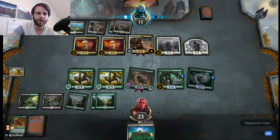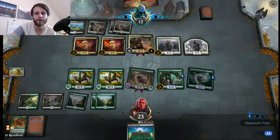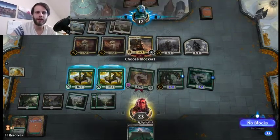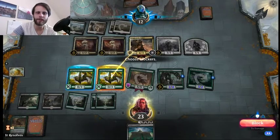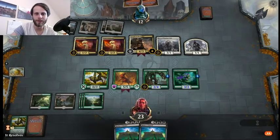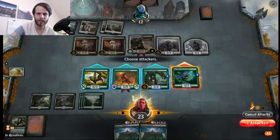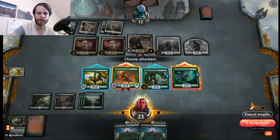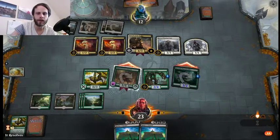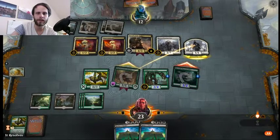One more land — one more black source specifically — is really what we need here. But assuming we get that, we're going to be in great position. They get Vigilance until the end of the turn. I'm just going to go ahead and block here — we want to have as much life as possible to pad ourselves for if we get the Citadel out. Unfortunately, we don't here. So again, we're going to do the same swing as we did last time. They're probably going to block just this one and that's fine. Hopefully we get in for a few points of damage.